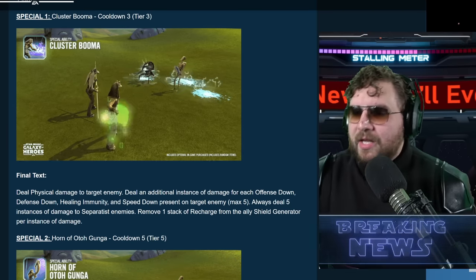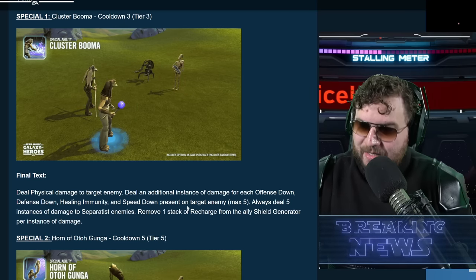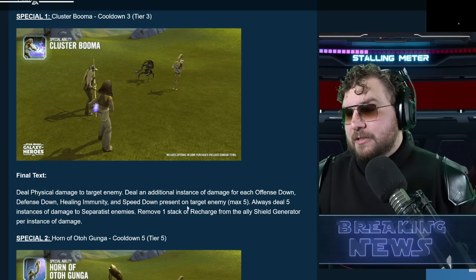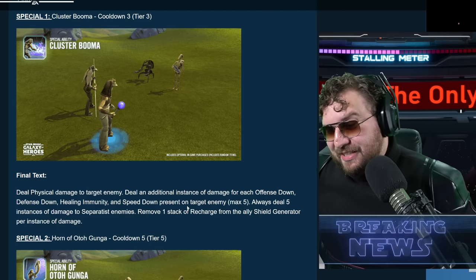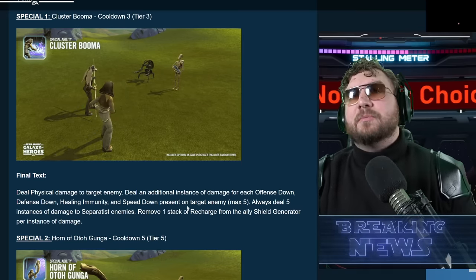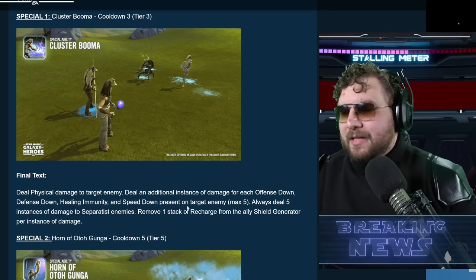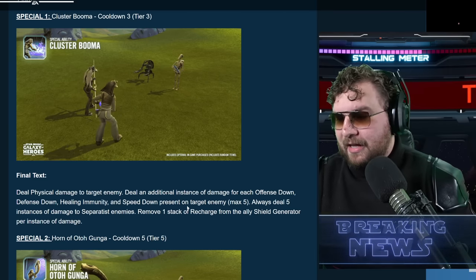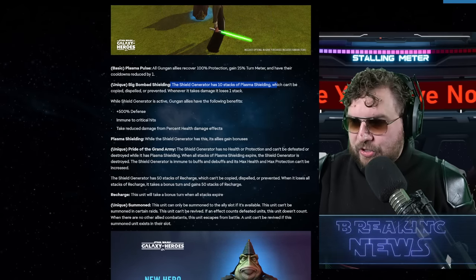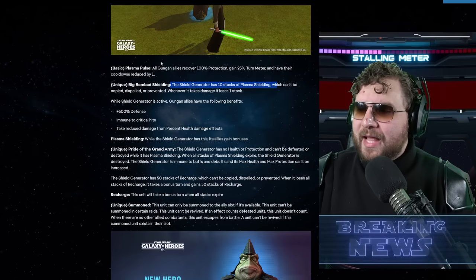The Cluster Boomer is a tier three ability with a cooldown of three. It deals physical damage to the target enemy and deals an additional instance of damage for each of the following debuffs on the target: Offense Down, Defense Down, Healing Immunity, and Speed Down — maximum five instances. These are debuffs that Captain Tarples and Boss Nass can already apply, and you always deal five instances against Separatist enemies. You also remove one stack of recharge from the allied shield generator per instance of damage.